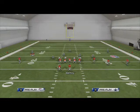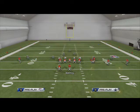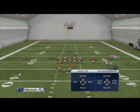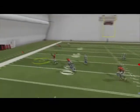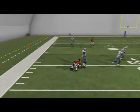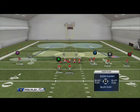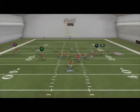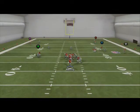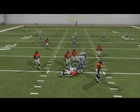The second method works regardless of formation, route, or zone. Thomas is on a drag — I take Lee over him, hold R1 or RB on Xbox 360, and at the snap of the ball he gets bumped. Sometimes you have to man him up first. Once manned up, hold R1/RB — there's the press. He gets off his route and it messes with the timing. Out of the 4-4, this is what I really like to do with it.